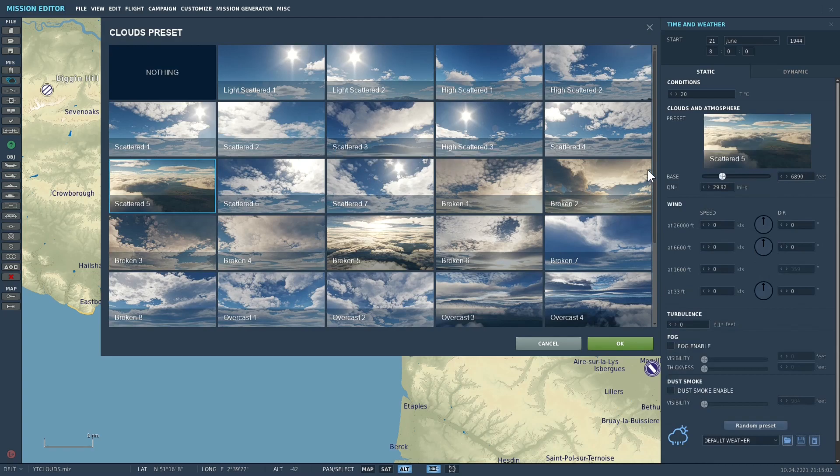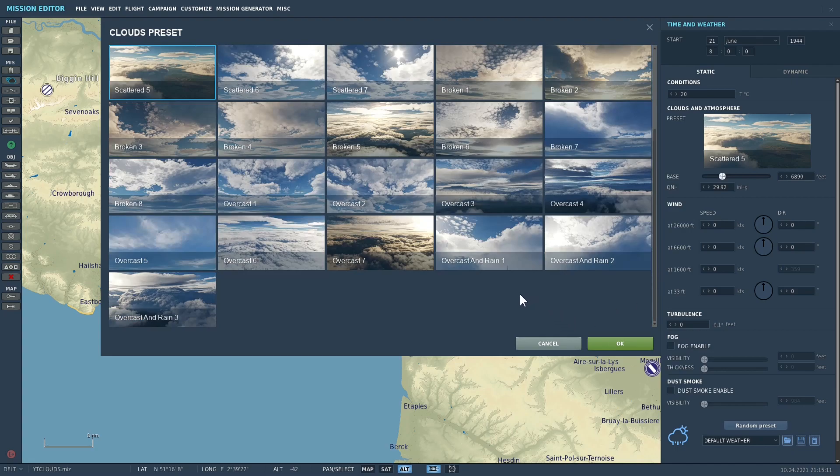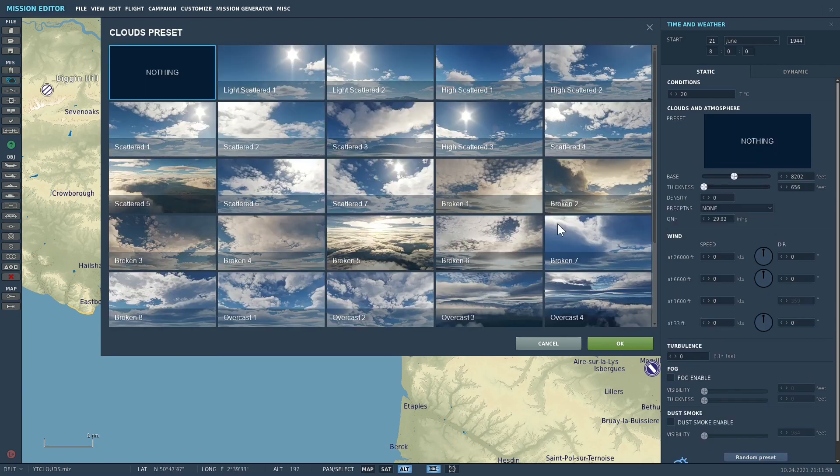As you can see there are quite a few presets, and if you wanted to add rain into any of them — because you'll notice the rain element is missing here — scroll down and you will see three options: overcast rain one, two, and three. So you can still add rain to your mission.